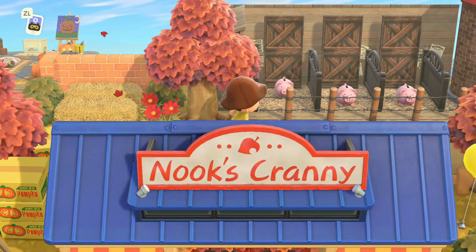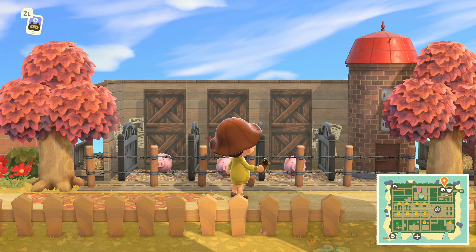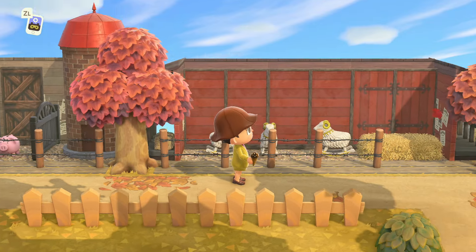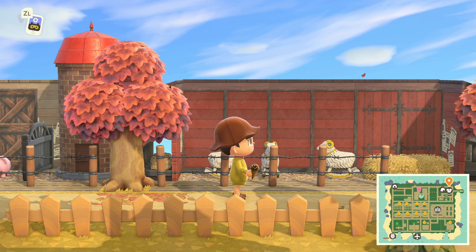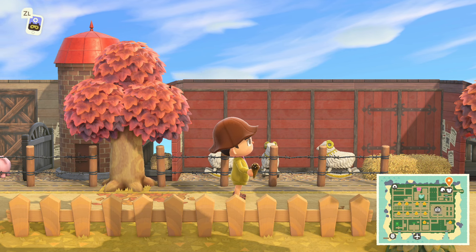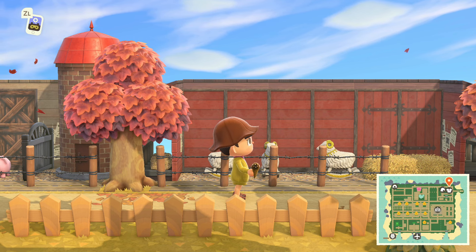Again we'll go to Nook's Cranny, but I want to follow the back first because the amount of detail in the back — look at these pig pens, the little pig farm! So cute, so detailed. And then there's sheep on the other side, the little barns that are everywhere. This may be my number one favorite farm style island I've come across. Not to say others aren't phenomenal — I'm just saying this is by far one of the best I've ever come across.